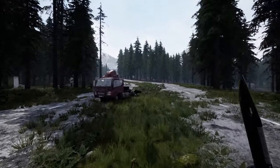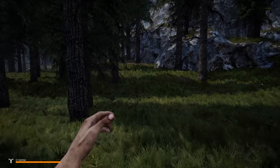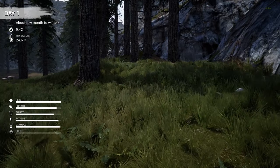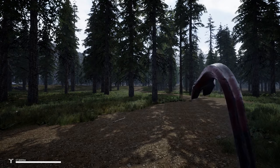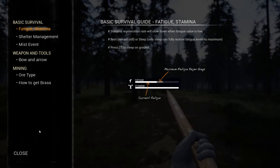Basically you will be spawned in one of the spawn points in the map — there are a couple in the map — and all you have is this basic in-game guide which covers only basic stuff, so the rest you will have to figure yourself along the way. In the basic survival section you have fatigue and stamina.